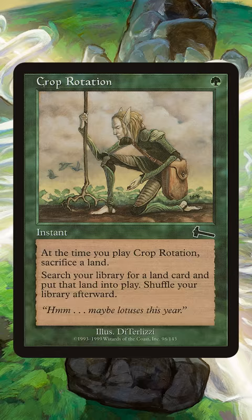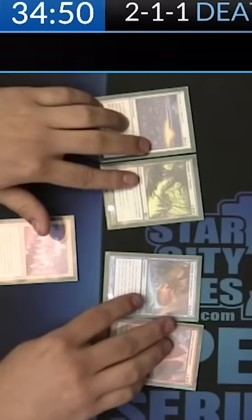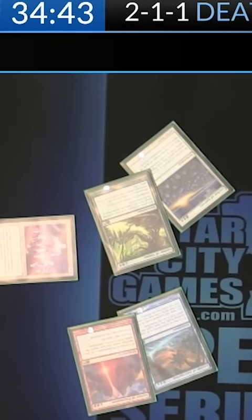If we don't draw it naturally, we can use Crop Rotation to tutor it up. Finally, we need Opal Essence, which turns all enchantments into creatures with power and toughness equal to their mana value. This will turn all of our Ley Lines into 4/4 creatures. Which means with five Ley Lines on the battlefield, we should be able to smash our opponent for 20 damage as early as turn two.